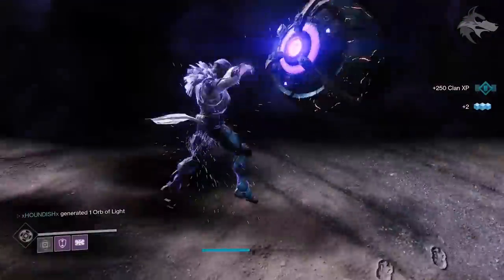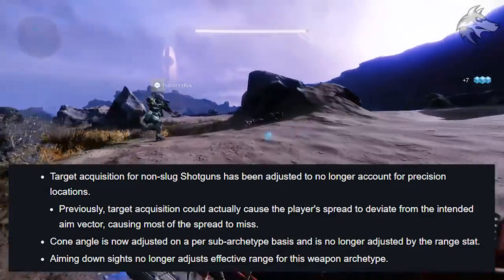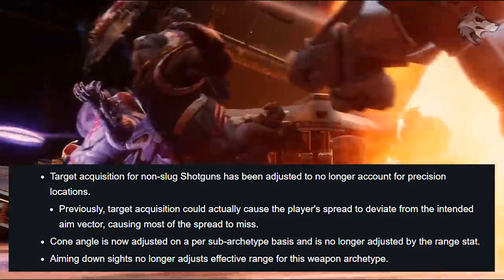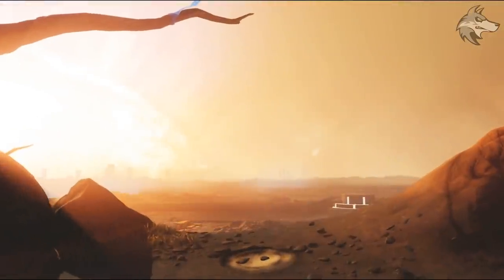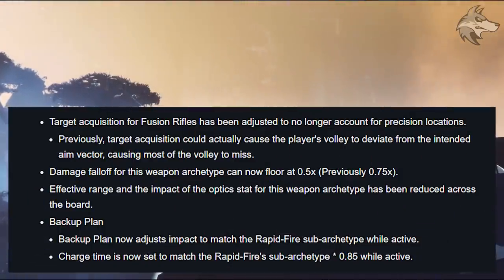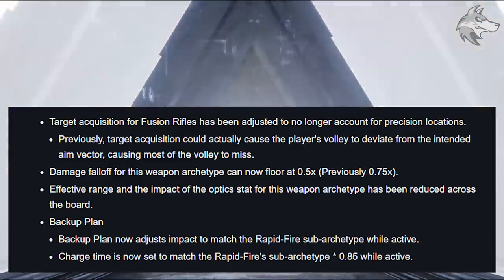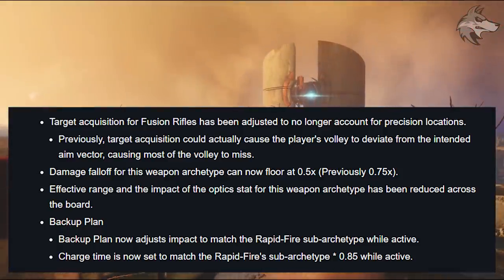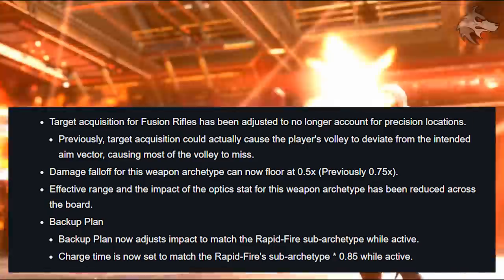For shotguns, target acquisition for non-slug shotguns has been adjusted to no longer account for precision locations. The cone angle has been adjusted on a per-sub-archetype basis and is no longer adjusted by the range stat, and aiming down sights will no longer adjust effective range. For fusion rifles, target acquisition also no longer accounts for precision locations, damage falloff can now floor at 0.5 times (previously 0.75), effective range and impact of the optics stat have been reduced across the board, and the perk Backup Plan now adjusts impact and charge time to match the Rapid Fire sub-archetype (0.85 times) while active — making it a little less effective.